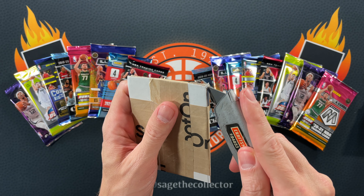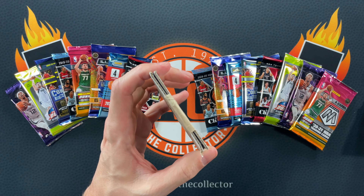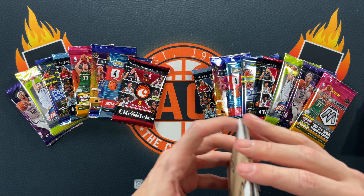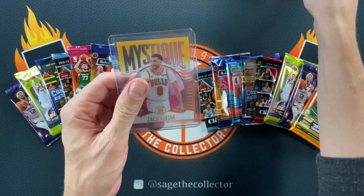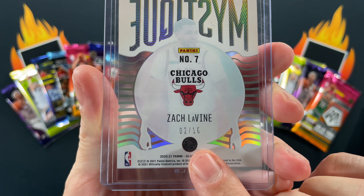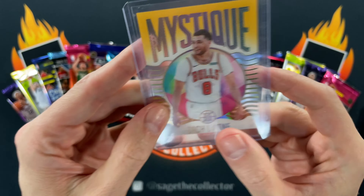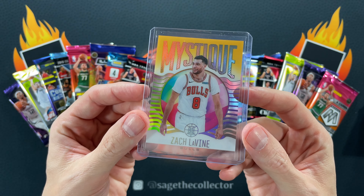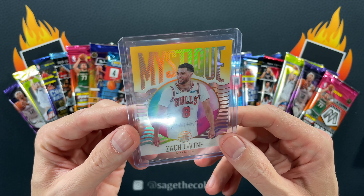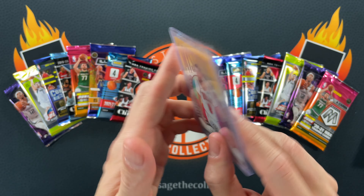Now this is a big padded envelope. I can think of one card this probably is — let's see if I can actually get in here without accidentally cutting this card. Oh, it's not — never mind. They sent this in this huge padded envelope. This is the Zack Mystique gold numbered out of 10. Definitely didn't have one of these, and man, I just said it a minute ago — I miss these acetates, especially in the Mystiques. Not as good as the other year but love it. Very cool card.